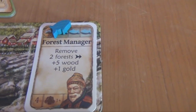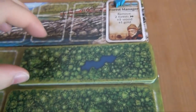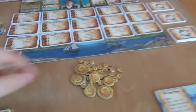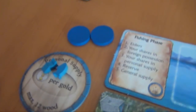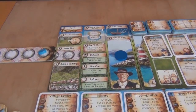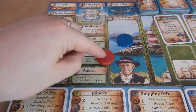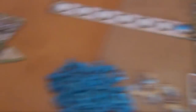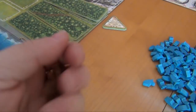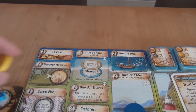Then we can use the forest manager's special ability, which lets us remove two forests from our board — and for that we get five wood and one gold. So we remove these two and get five wood and one gold into our personal supply, which has a maximum of twelve wood. That's our first turn. The red player decides to go to the thin-out space, where he gets one wood per forest. He has four forests — this is a double one — so he simply gets four wood, but the trees stay unharmed. The yellow player decides to issue a share.